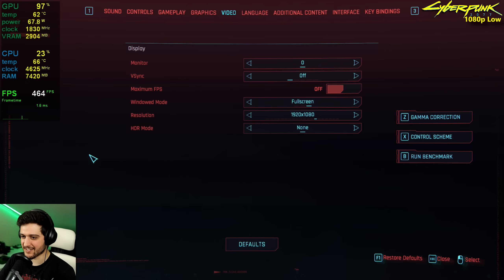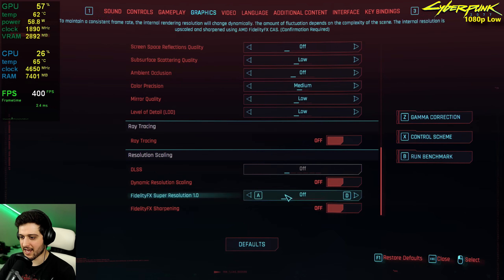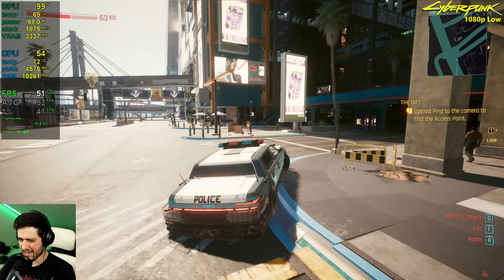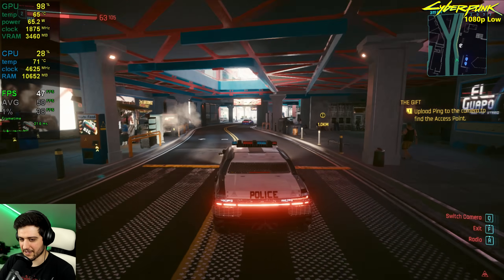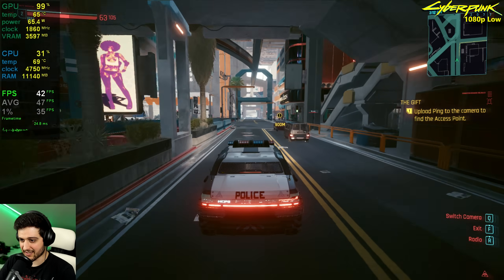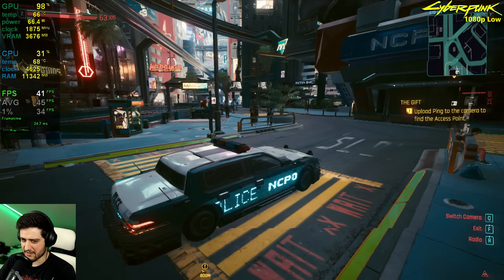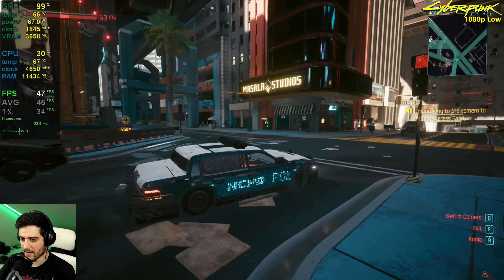It's Cyberpunk 2077 time. Settings are 1080p resolution, low settings with medium textures and no FSR. At 1080p native resolution it performs okay-ish, dropping into the 40s in some areas. It's getting roughly GTX 970-level performance, maybe slightly slower. I was expecting a little bit better honestly, but it's not terrible — getting 40s at minimum in a pretty intensive area, and it's not stuttery whatsoever.